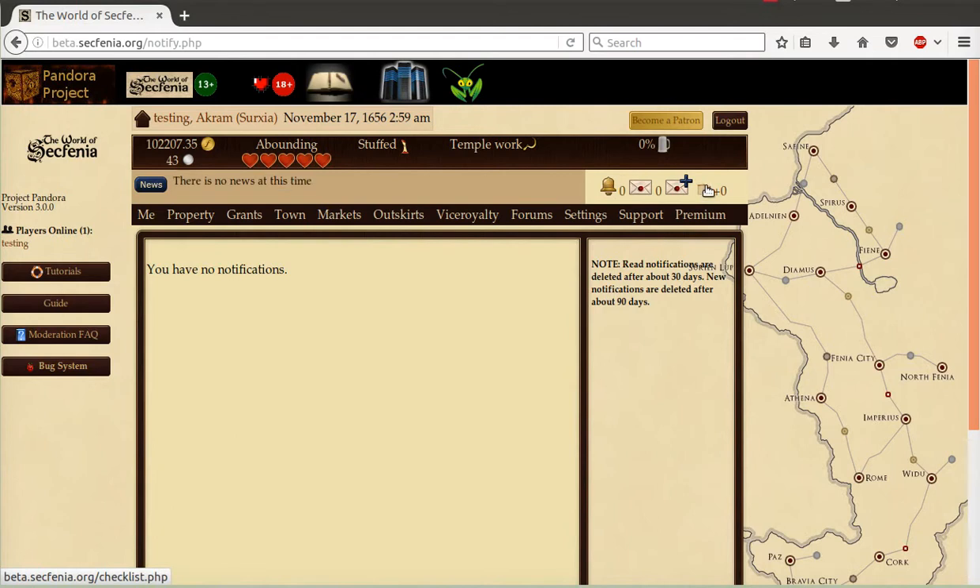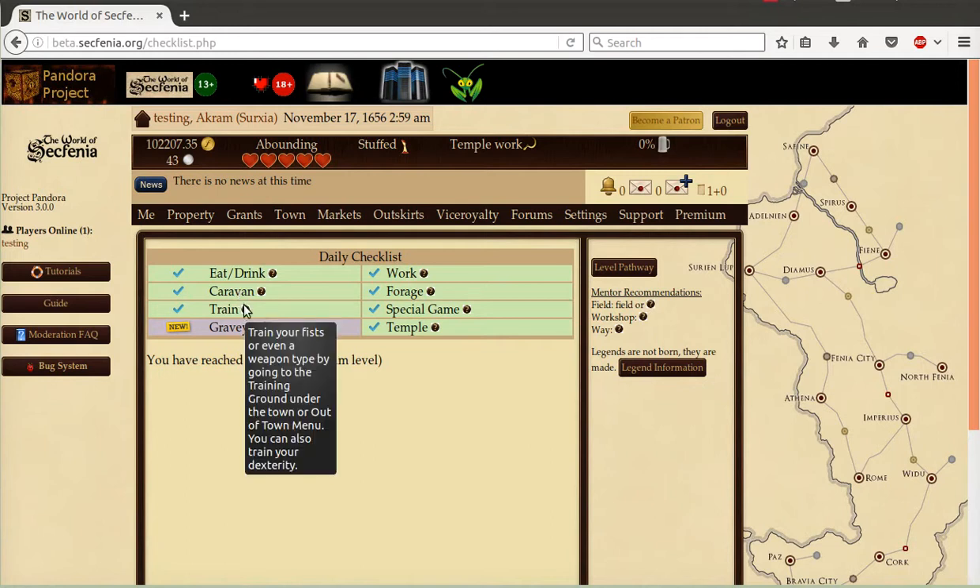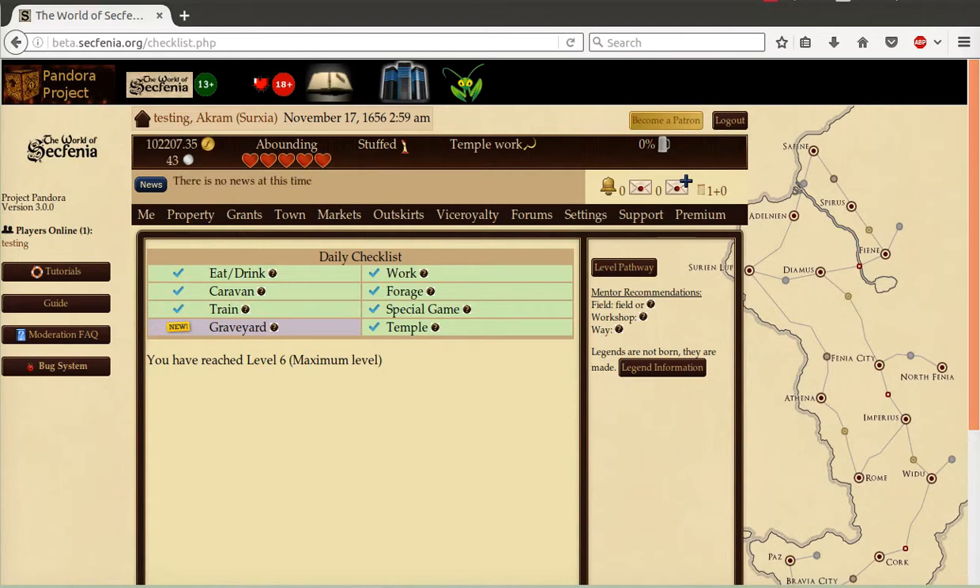Next up is a checklist system. Based upon the feedback of new players, mentors, and others, we devised this checklist system. It has two components to it. The first component is a daily checklist. This should help players who are new to the game as well as very experienced players understand what tasks they probably should be doing every day. It will help develop habits that will benefit the players themselves as well as other players. As a reward for completing the daily checklist, you will receive one Pandora point, which is a currency for premium potions.